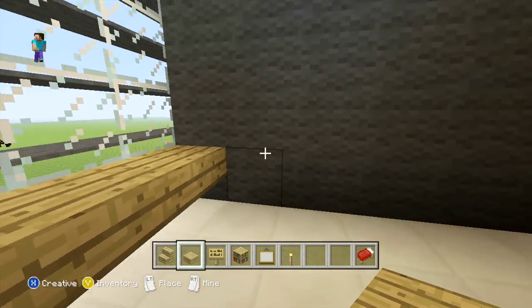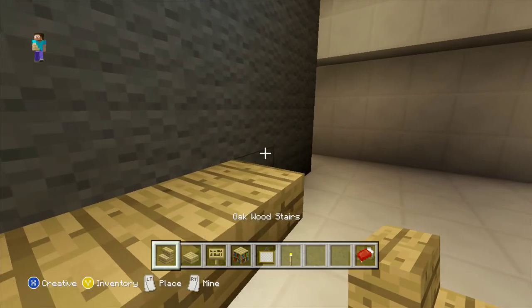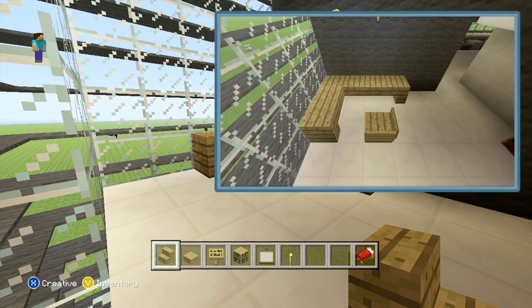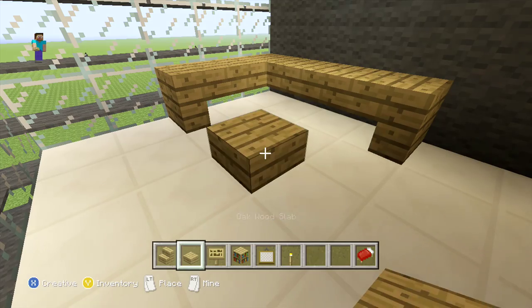Then behind the last slab you just added, another two slabs followed by one more upside down stair. We're also going to add a chair in front of the desk — just add a wooden slab and then around each one add two sign posts.